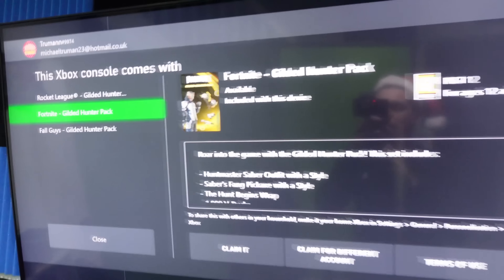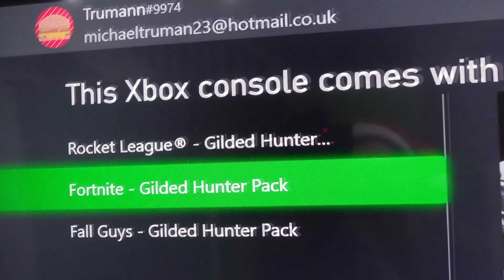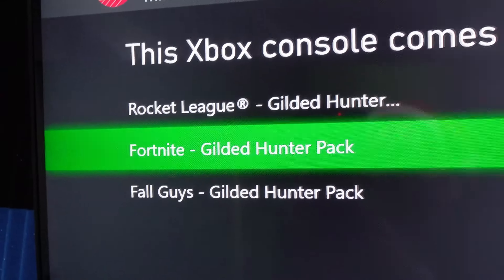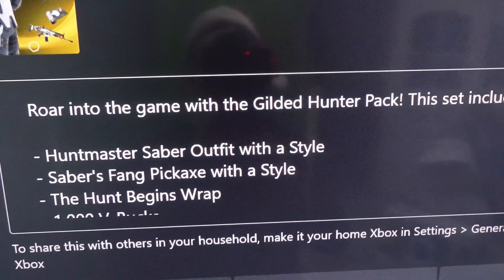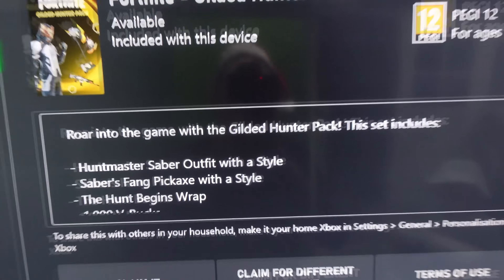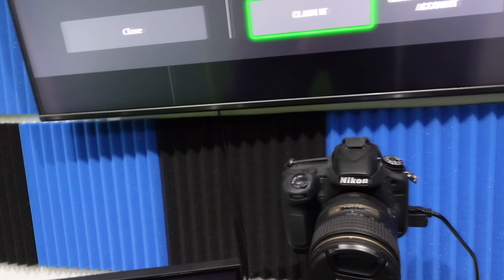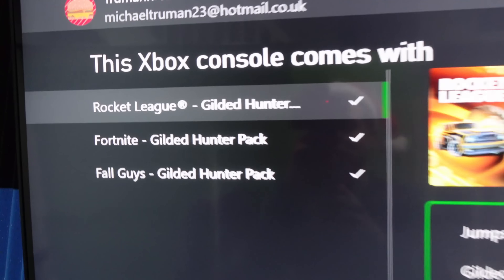Alright, so I'm going to claim it right now. This is what happens when you buy this console — it will say this. This Xbox console comes with the Rocket League Gilded Hunter Pack, the Fortnite Gilded Hunter Pack, and the Fall Guys Gilded Hunter Pack. In the Fortnite pack you get the Huntmaster Saber outfit, Saber's Fang pickaxe style, the Hunt Begins wrap, and 1000 V-Bucks. I'm signed in on PlayStation right now — let's press A. Success! I've just claimed everything.